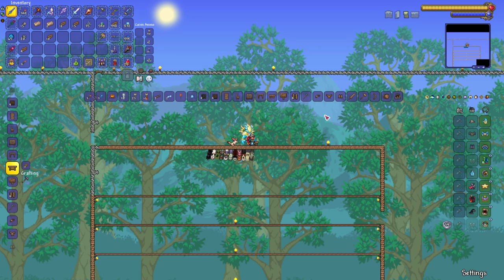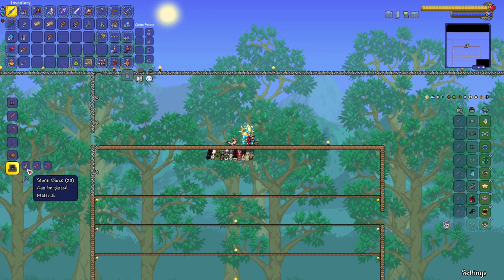Second thing you need to do is make a furnace. It takes 20 stone blocks, 4 wood, and 3 torches. Make that right there — boom, there you go. Put that right there.